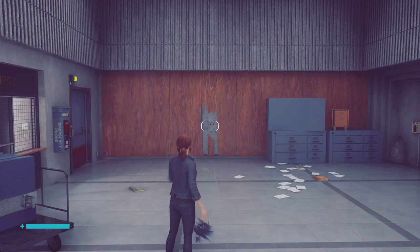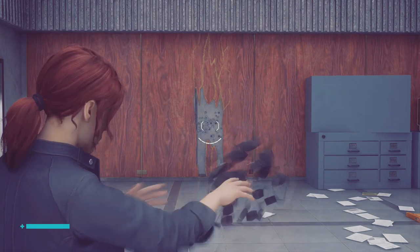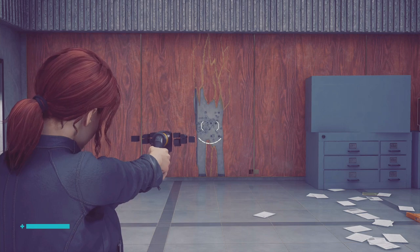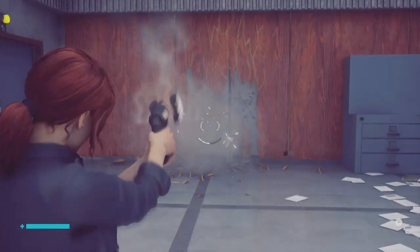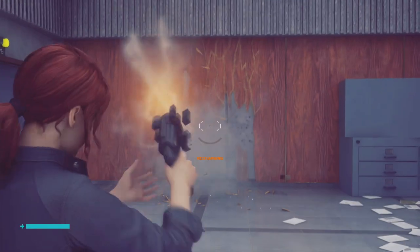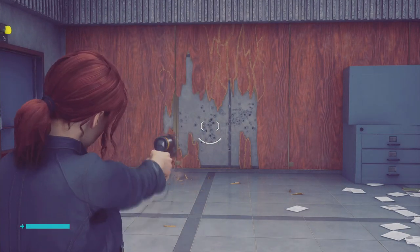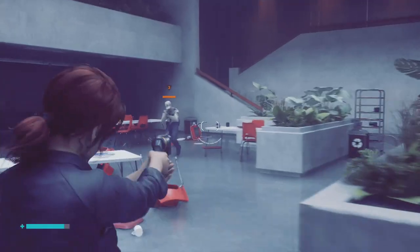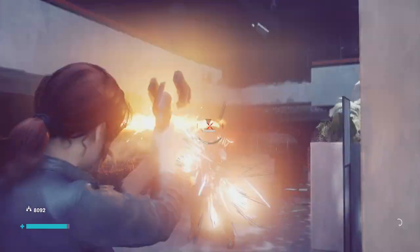Next up, we'll talk about the Shatter, which is a shotgun slash scattershot, and it obviously is going to be really good at close range. It's going to be good at crowd control because there's a lot of bullet spread, but you're not going to get a lot of distance, so keep that in mind. You can also put on weapon mods in order to decrease the amount of bullet spread or increase the amount of pellets inside of your shot, so you can do more damage that way as well.